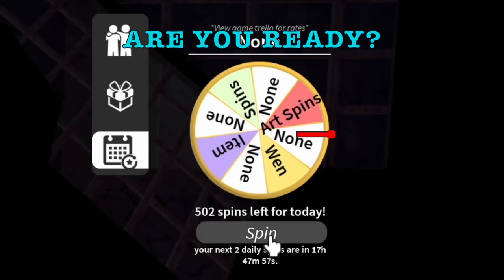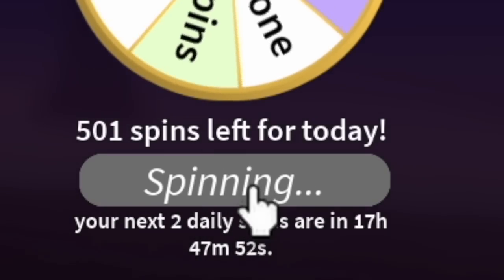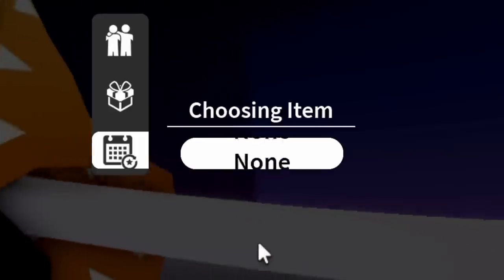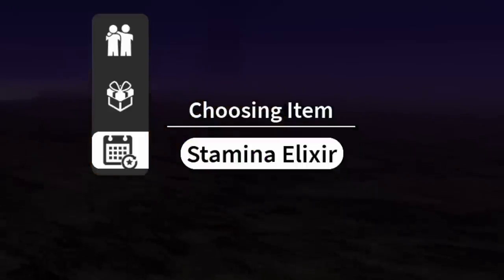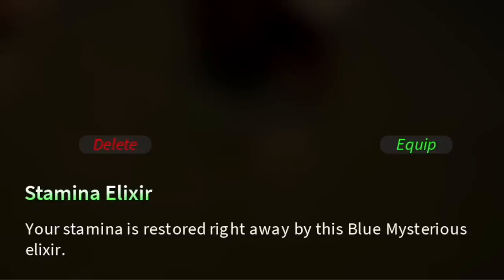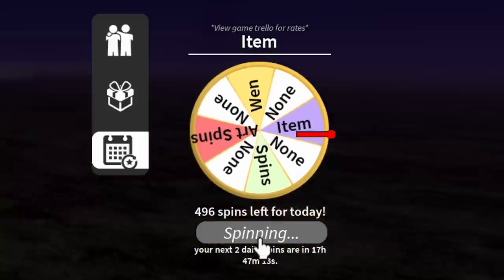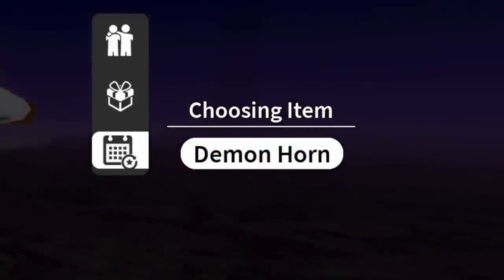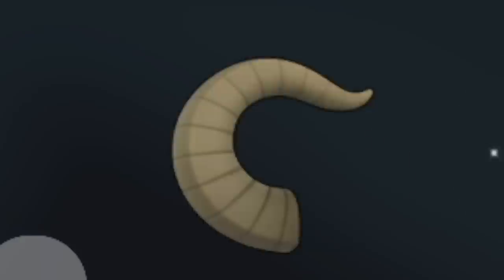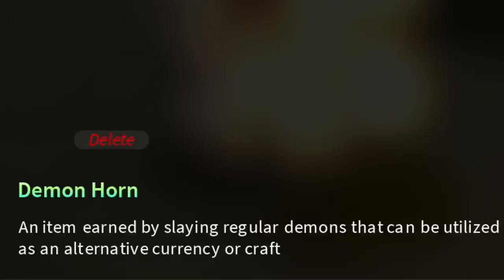As you can see, it's not 500, it's 502. So we're going to start with 502 and our first spin, the first item that we will get is Stamina Elixir. I'm level 1 in the game. This Elixir restores the stamina. Our next item was acquired at 497 spin and we got a Demon Horn. I think Demon Horn is used for crafting. Not bad, we're going to use this.